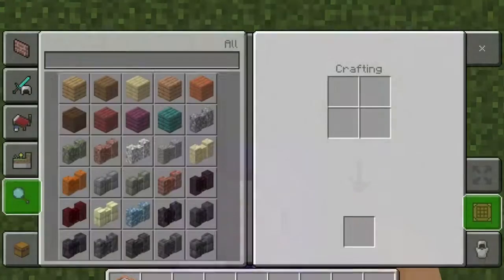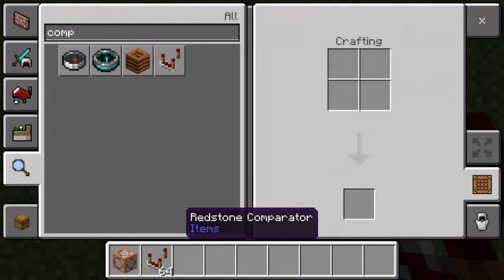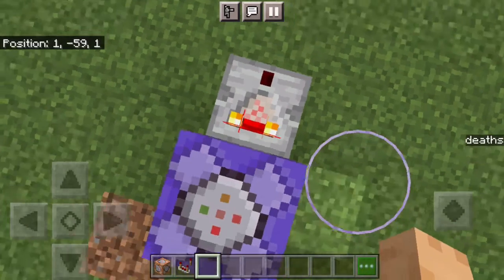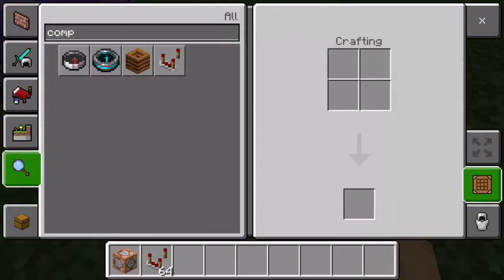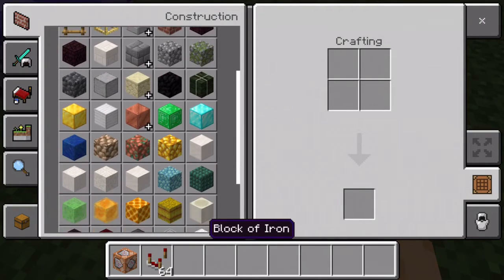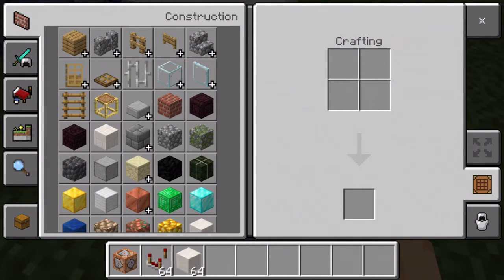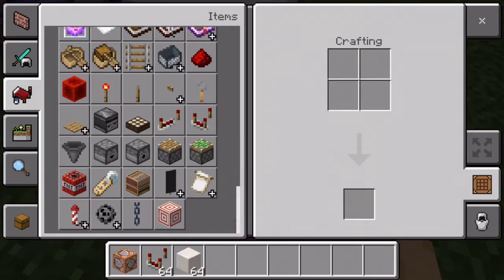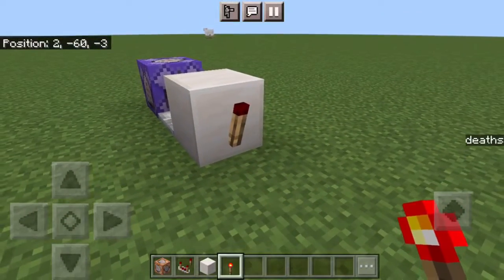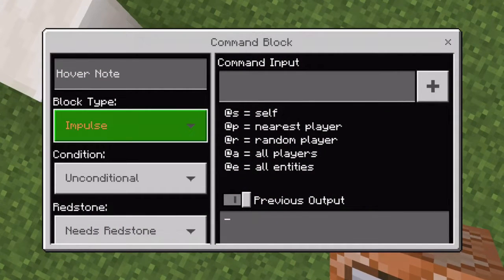I need a comparator here — and now you can see it's giving an output because it's finding me. I'll grab quartz as my block of choice since I'm too lazy to find concrete, then grab a redstone torch, and place a command block here set to impulse, needs redstone.